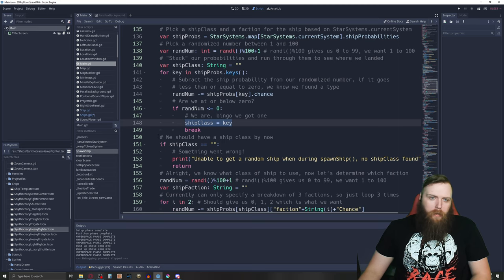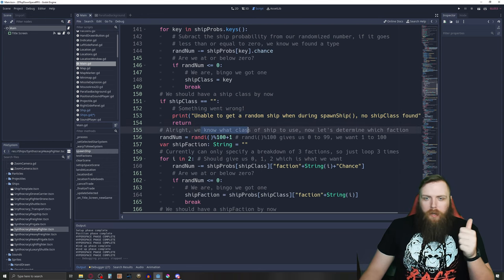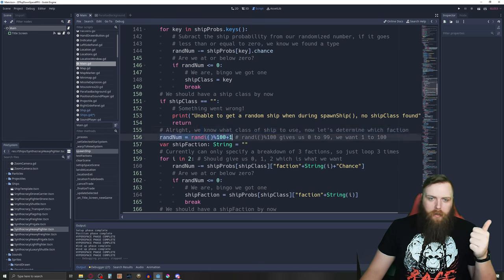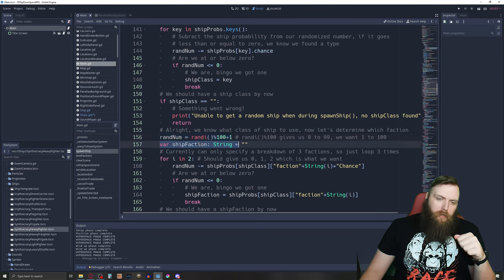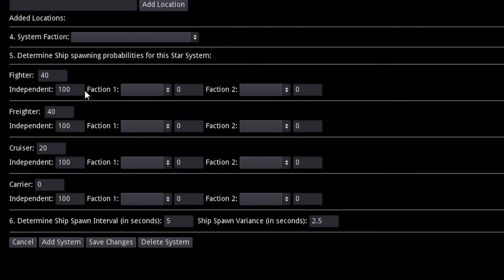By now we should have a ship class. I added a check: if we don't, something went wrong — 'unable to get random ship, no ship class found.' Now we also determine the faction using the same approach — randomize a new number and initialize ship faction to blank. In the star system mapper tool you can see the percent chance for each faction: faction zero is independent, faction one and two are the other factions.